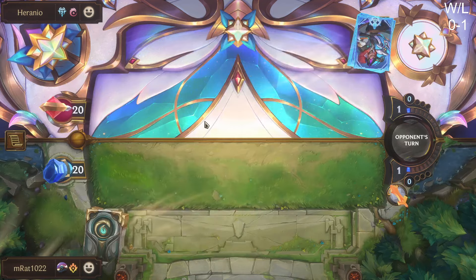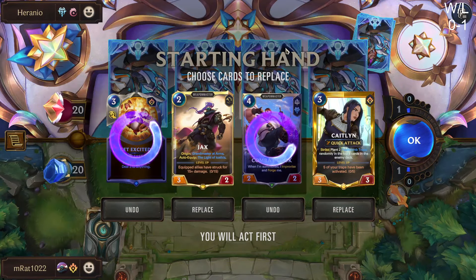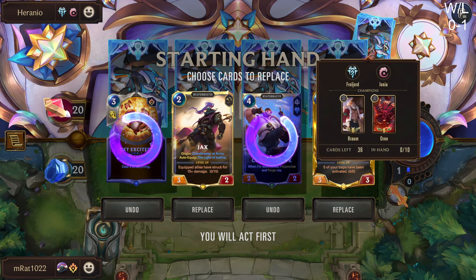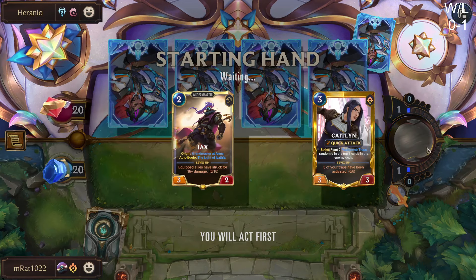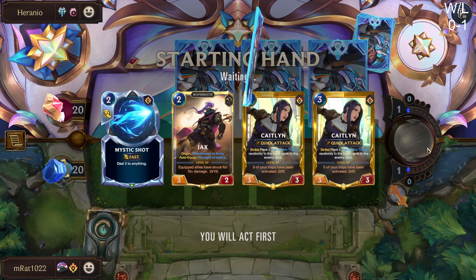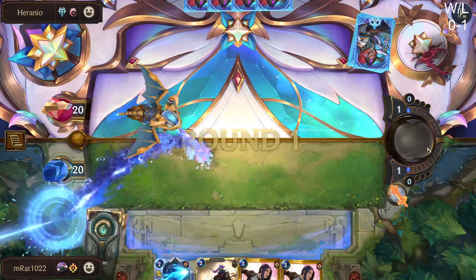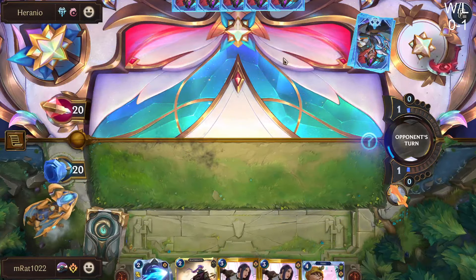Braum-Ornn — that's pretty spicy. Another really good hand, but we want Timelines so bad. We are attacking on three, so I'll keep Caitlyn. We should be good if we find our Aloof Travelers — that's such a big card in these matchups.